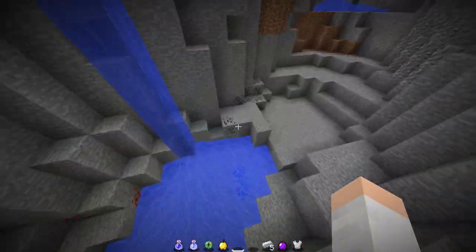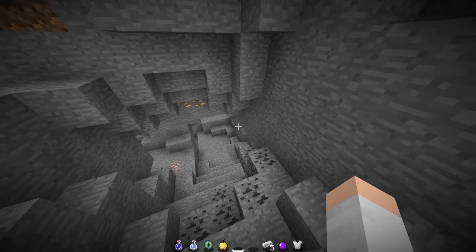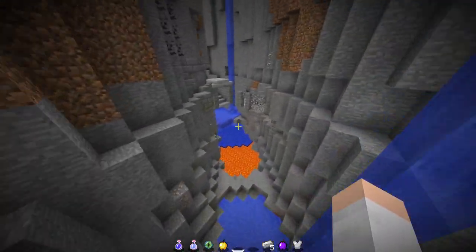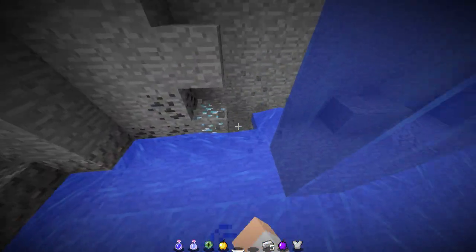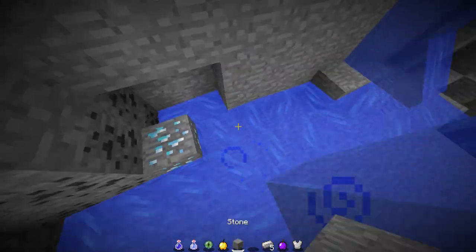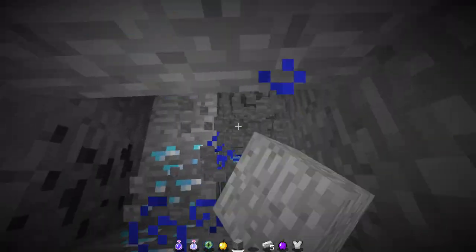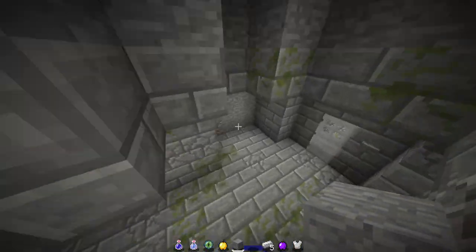I believe there were some diamonds here — I was exploring this earlier. Let me just take a look... yes, there we go. There are some diamonds here — let's see how many. There's a couple of them here. You've got diamonds down in the ravine, the stronghold, and iron everywhere — it's iron city.